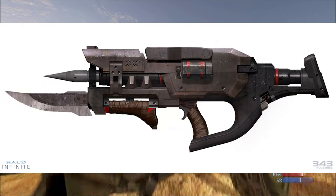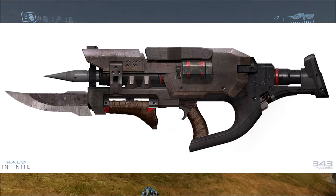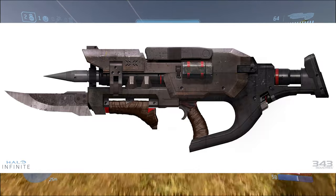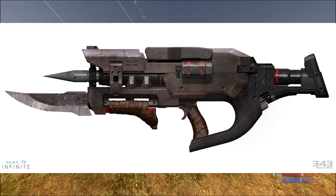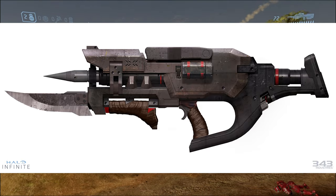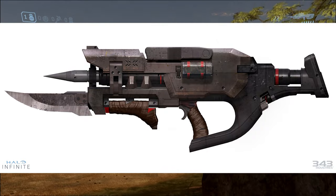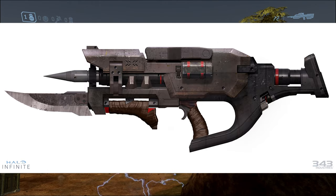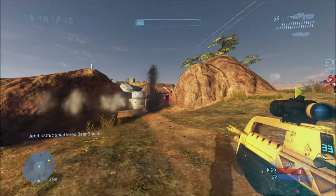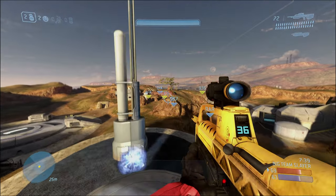Okay, here's another concept art of a new Banished brute weapon called the Skewer — I apologize if I'm saying it wrong. But damn, this brute weapon looks so deadly. Look at the knife at the front of it. I could already picture myself doing an assassination on an enemy player, stabbing my opponent with that knife. Whoever made this did a fantastic job — all props to them. This feels like a brute weapon; you can imagine it fitting in the Halo universe. It looks really good and doesn't look too generic, unlike some of the weapon designs in Halo 4 and 5. They really nailed the art style.